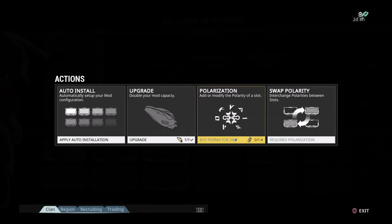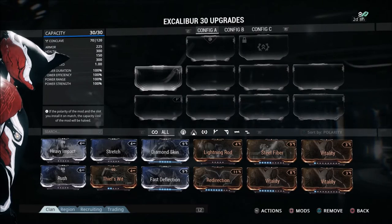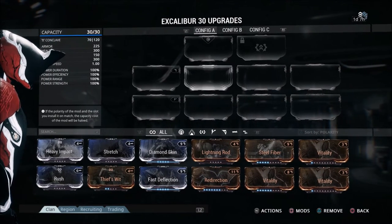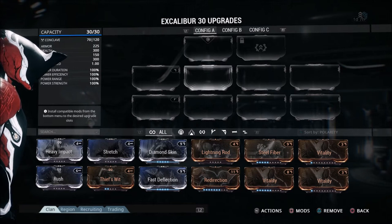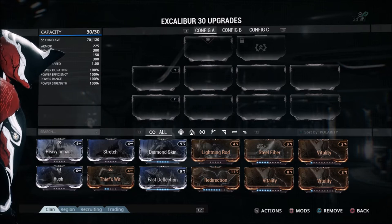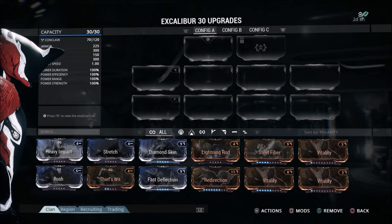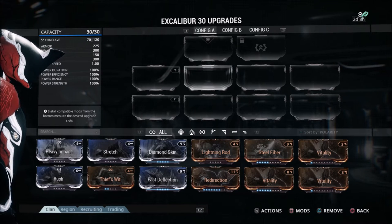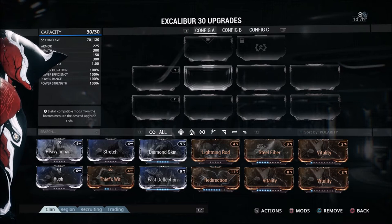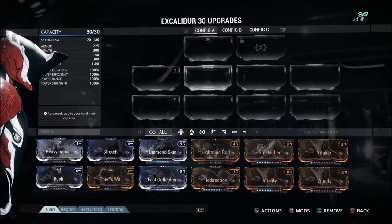All I'll say about polarization for now is that you'll need a Forma to do it. When you use a Forma in a slot, you can add or modify the polarity that exists in that slot. For example, we've got polarity in a couple of slots — we could change that or add polarity to a blank slot, but we'd need a Forma. There are a few ways to get Forma: you can farm for them, get blueprints from certain missions — I actually got a blueprint out of a void mission — or you can buy them with platinum for 20 plat if you don't want to grind.